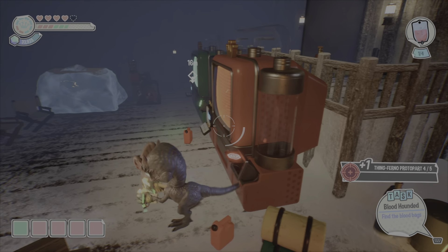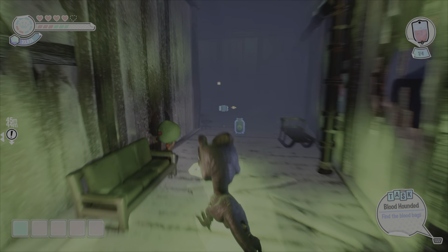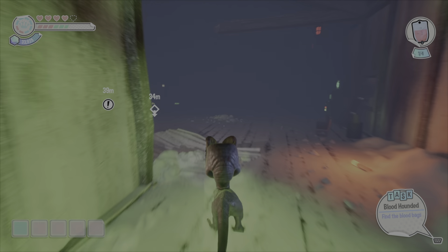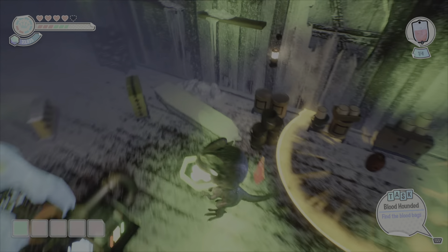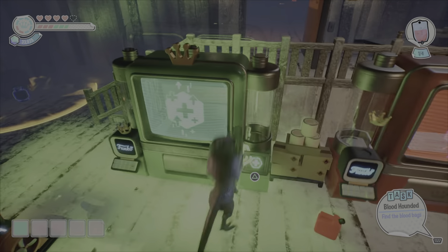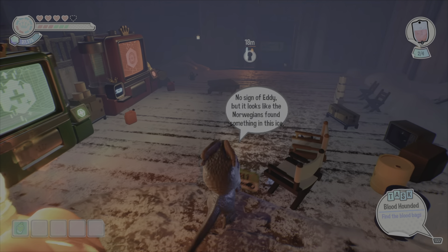We're in the next area. After you finish the puzzle, you're going to unlock the two vending machines, so go back and grab the weapon proto part and the green proto part. We should be good with those two for the area, and there are a few collectibles outside. We're going to be going outside again, so just something to keep in mind.